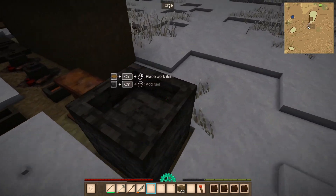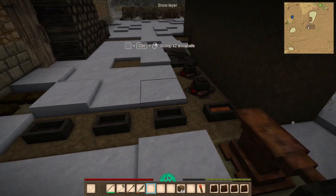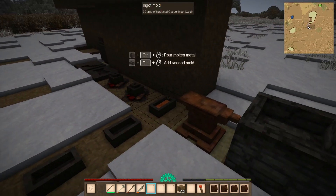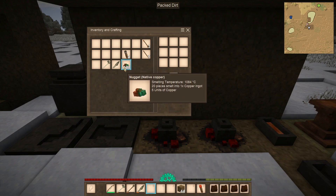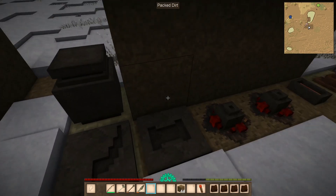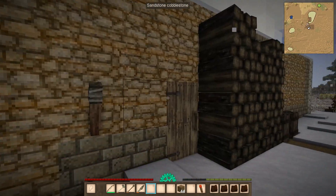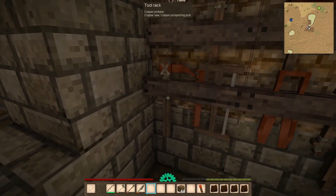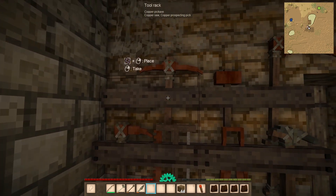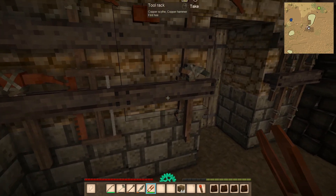We'll heat it up here using some of the charcoal I've accumulated. There's a few things I need to whip up today. As you might have noticed, I've got a small stack of copper nuggets here - we went on a little mining spree during the live stream and got to use the prospecting pick, which was very helpful. We'll be using that a lot more going forward.